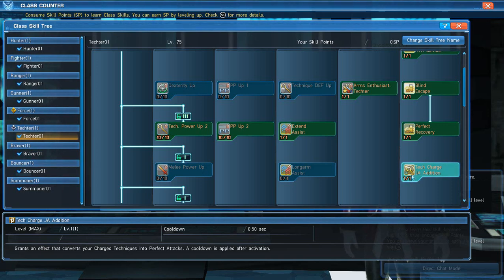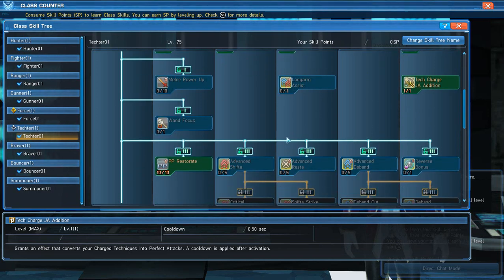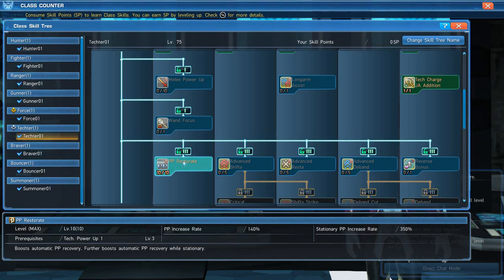By the time you're done casting a spell you can just spam perfect attacks all the time — that's why you want your Force skills set up this way with Perfect Attacks at 10 out of 10. Max out PP Restorate — this boosts your PP recovery significantly. It lets you cast spells like Il-Grants on big bosses and recover PP really fast while standing still. It also helps PP recovery on the move, and when stationary gives you a 350% increased recovery rate. Make sure you max that out.